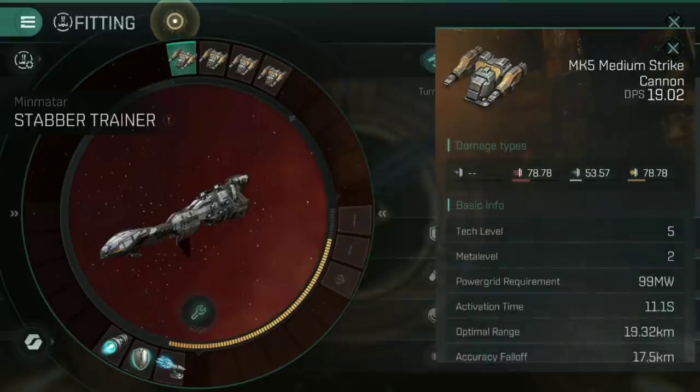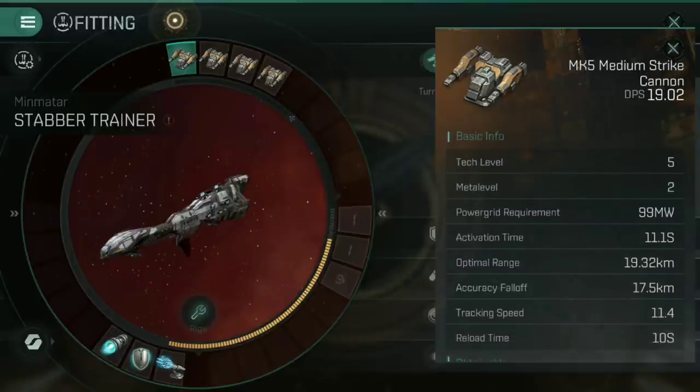In the top slots I've gone for four Mk5 medium strike cannons. These have a whopping optimal range of 19.32km with an accuracy falloff of 17.5km. These weapons, whilst fairly low DPS without any skills in them, can hit targets unskilled at 30km quite comfortably — and still deal good damage at 40, 50, even 60km away. That means in a PvE combat encounter you can be moving away from ships, basically kiting with these cannons and pounding on them from afar. The downside is they have a very large power grid requirement of 99MW, so once you've got four fitted, the power grid is already pretty full.